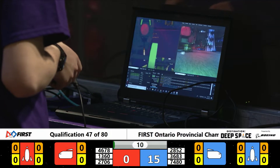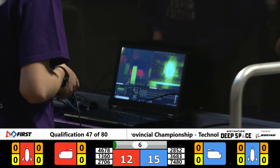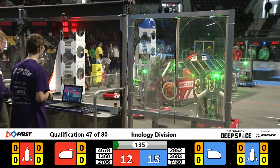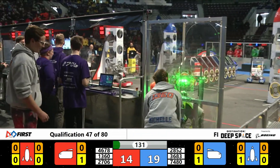We are experiencing a blinding sandstorm. 46-78 trying to make their mark on that hatch panel. Both alliances are off the Hab zone and the veils are unlifted — now they are quickly in motion.